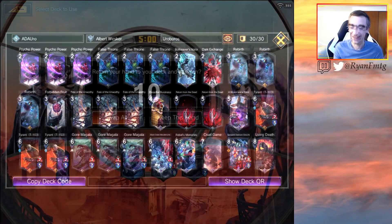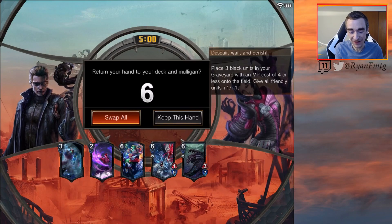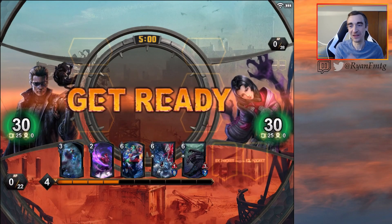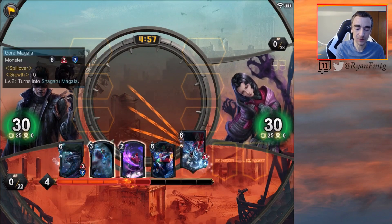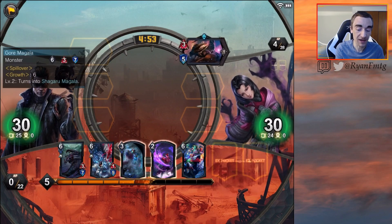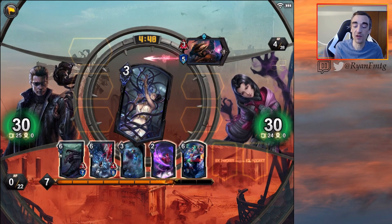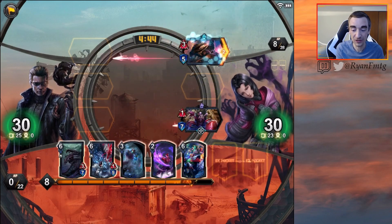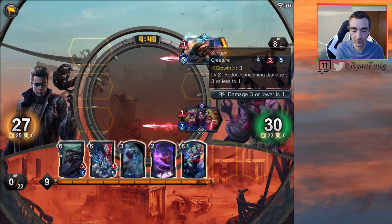Let's jump into some games! Round one against Despair. We can keep this hand — I want to be greedy and get a False Throne into rebirth and then get an Orochi going. But this hand is good because we can play Gore, then play Black Crown to flip the Gore, and then rebirth to gain all the life. We're playing three Fates which will hit a lot in some matchups.